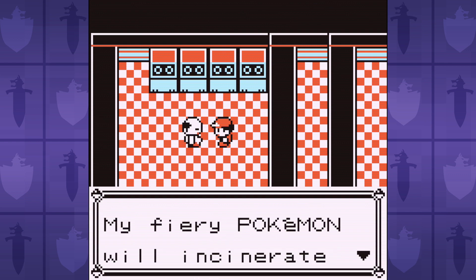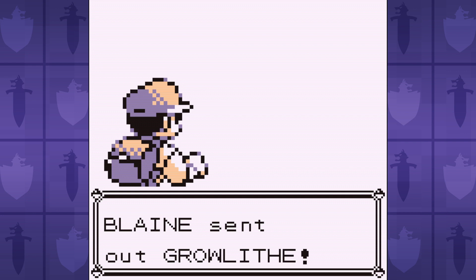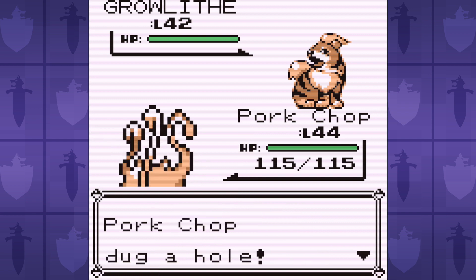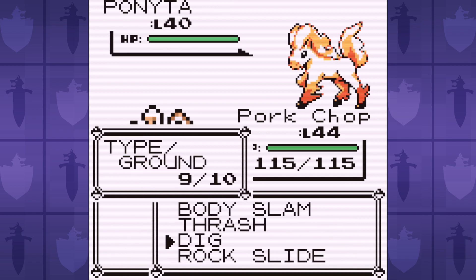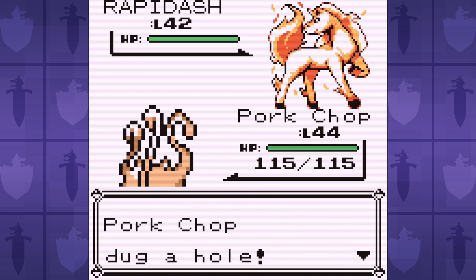So there's no way Sabrina's happening, so instead I take on the Volcano Vagabond Blaine, the Cinnabar Island Gym Leader. Dig is really good against his Fire-type Pokemon, but this is still bad. Growlithe will spam Agility because his AI wants to use Psychic against our Fighting-type, so that's a free KO. And Ponyta goes down easy, but Rapidash is a problem.